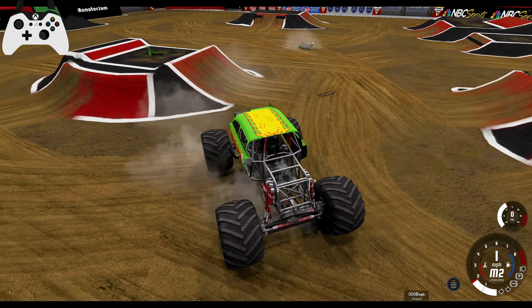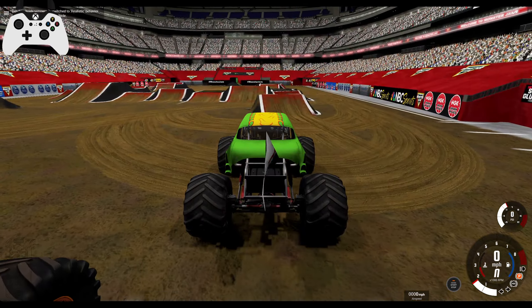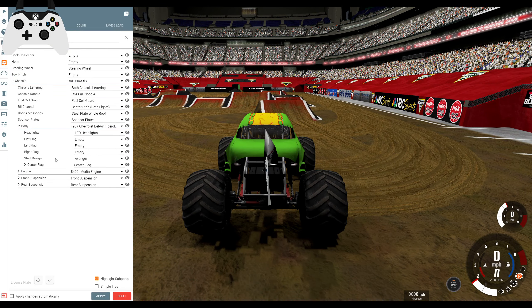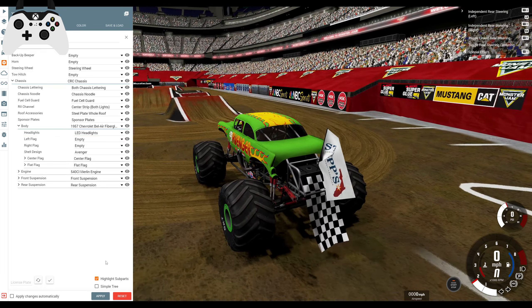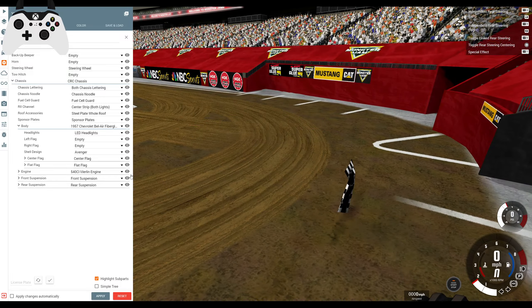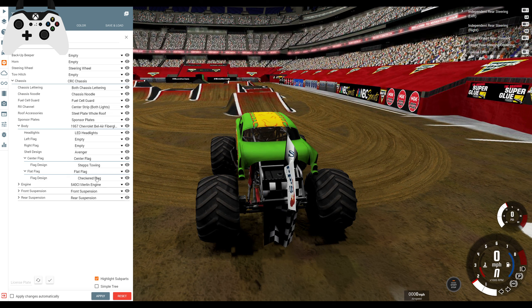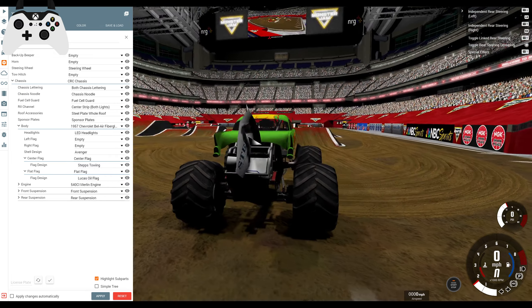I can't even see where the flag went, so I'll call that a draw — I can't tell if that's better or worse. However, you saw more than just the one flag. Got a flat flag — that's right. Avenger with a flat flag at World Finals. It does clip the wheelie bar, but there's nothing we can do about that. We can get the flat flag to say whatever we like, so we can let that say Lucas Oil. There we go, look at that.